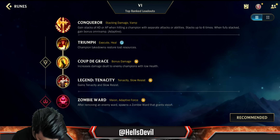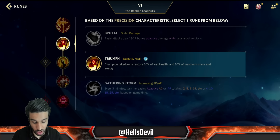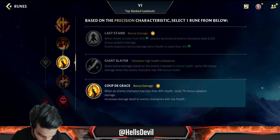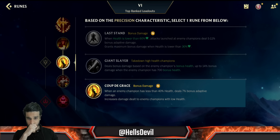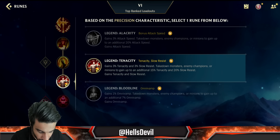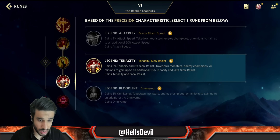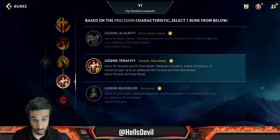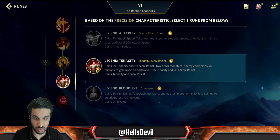For the runes you go for Conqueror in the Precision tree. Then you go for Triumph — great for sustainability, really nice. Coup de Grace is very nice too; if the enemy is low HP you can finish them off with it. You want Legend Tenacity as well — you don't want to have to go for QSS, so Legend Tenacity giving you around 15% tenacity and 20% slow resist is quite good.